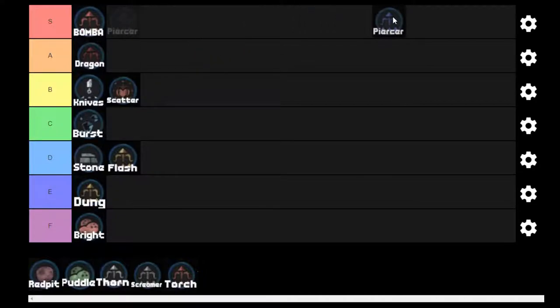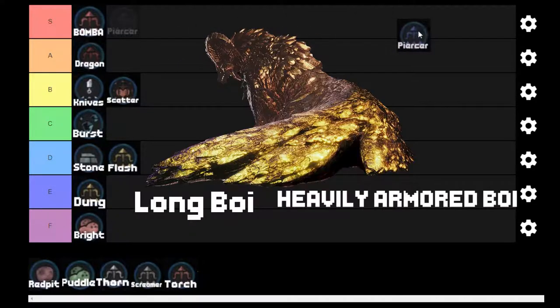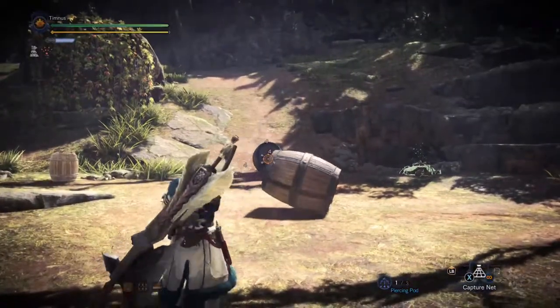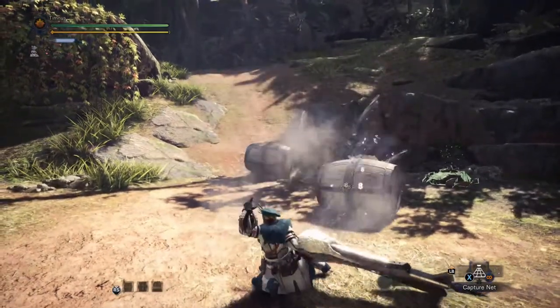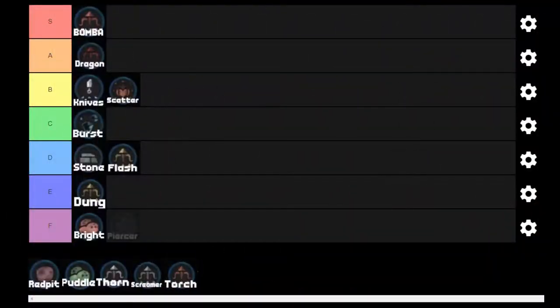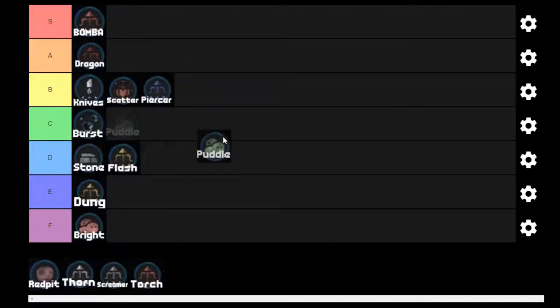Next we've got the Slinger Piercer, as I like to call it. It works really well against the long boys and the heavily armored boys because it hits them multiple times, goes through armor, and it's really good in slinger bursts. I'm gonna give these guys a solid B.